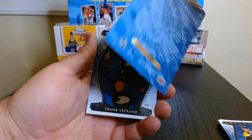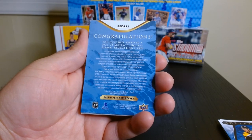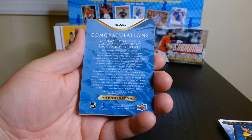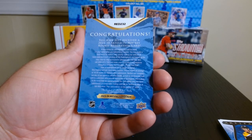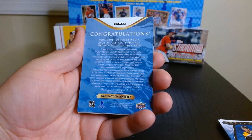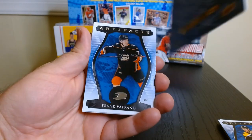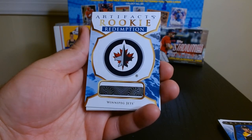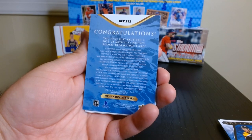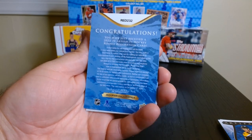For the Winnipeg Jets — who is it? 'Congratulations, you have just received a 2023-24 Artifacts Hockey rookie redemption card. A reservation for one trading card will be made in your name when you submit your request. You may make a reservation to redeem your card by visiting our website.' Between 16 and 20 weeks for delivery. I wonder what rookie it is for the Jets. Up there it says RED-232 — maybe that's the type of card, the parallel or something. I guess that was our hit — I got a redemption.